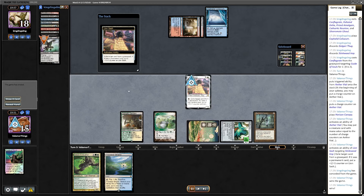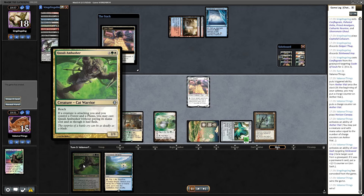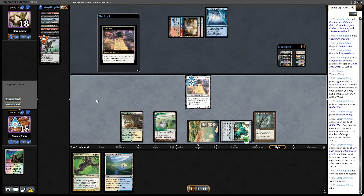We already are 2-0 in this league, which is surprisingly good — even though we had one rage quit and one opponent that conceded for having just one land. It is what it is: 2-0 in a friendly league for Cat Tribal.